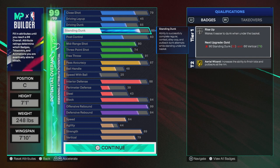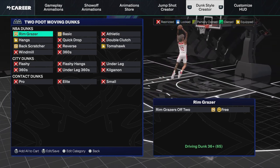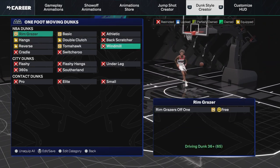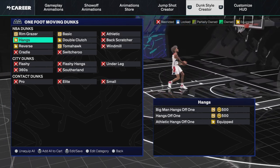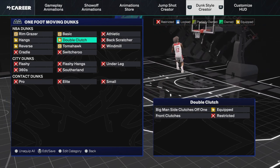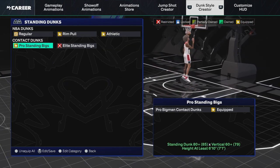Here are the attributes. I went with an 85 standing dunk. The reason is when I reach Starter 3, I'm going to use my plus 5 Cat Breaker on standing dunk so I can get it to 90, get Rise Upon gold, and unlock all the big man contact dunks. For dunk packages, with the two-foot moving dunks I got the Fist Bump Rim Pulls and also the Big Man Tomahawks. For one-footers I have the Reverse Big Man, Athletic Hangs Off One, and Big Man Side Clutches Off One.